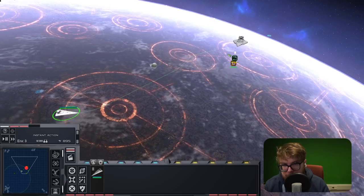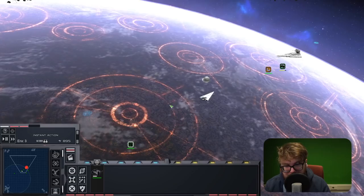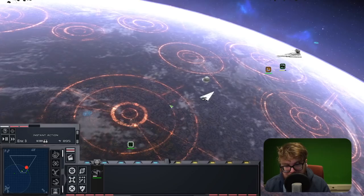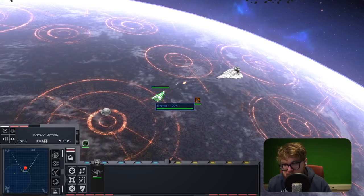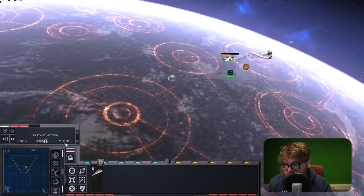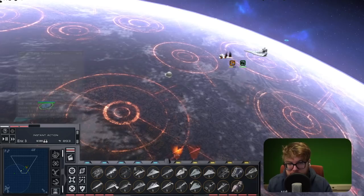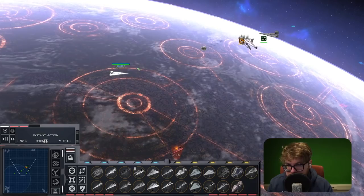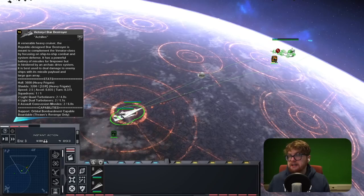The Enforcer Picket Ship is very powerful in the sense that it's small and has hard points, making it relatively harder to hit because of its size compared to the Victory 1. It's a lot of firepower even though the hull and shields aren't as high. I actually ended up winning a skirmish battle because I was spending less money on Enforcer Picket Ships while the opponent was spending a lot more on Victories. They're much cheaper, so you keep building them over and over until you've got a full fleet.